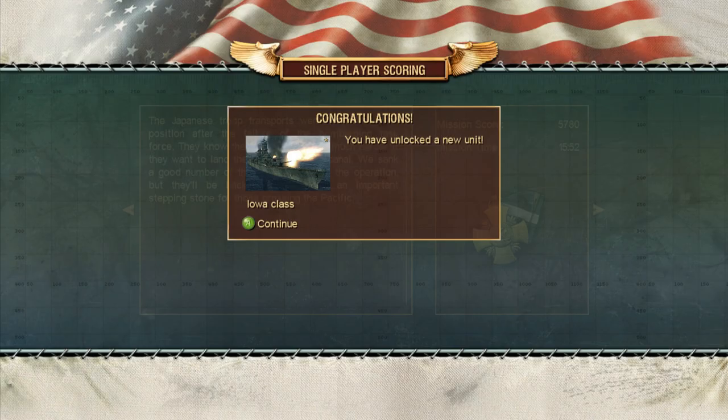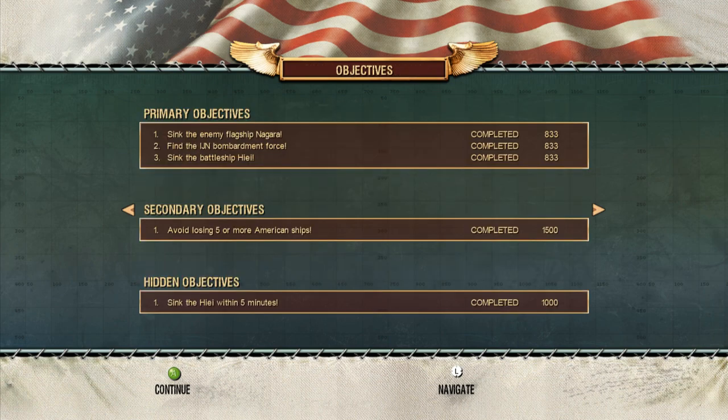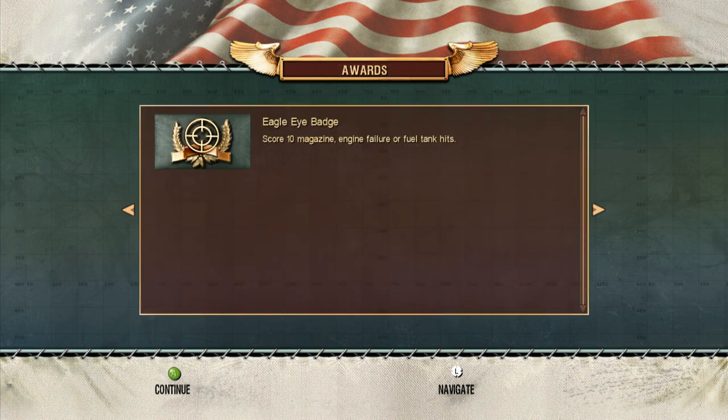Alright, I hope we did well. Good deal — we got a mission score of 5780, a mission time of 15:52, and a gold medal, which I was worried about. Prime objectives were to sink the enemy flagship Nagara, find the IJN Bombardment Force, and sink the battleship Haiyi. Secondary objectives were to avoid losing five or more American ships — we must have come in with like four because I know we lost at least two or three. Hidden objectives: sink the Haiyi within five minutes, which kind of hurried us along. We got the Eagle Eye badge and scored 10 magazine, engine failure, or fuel tank hits.